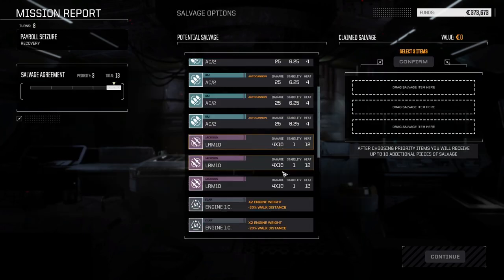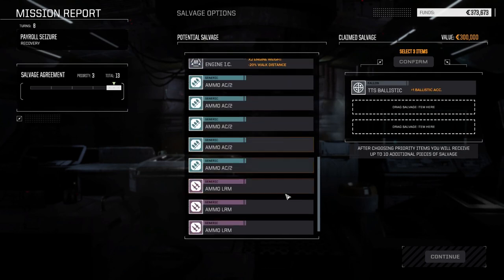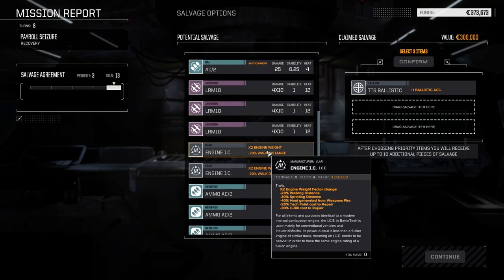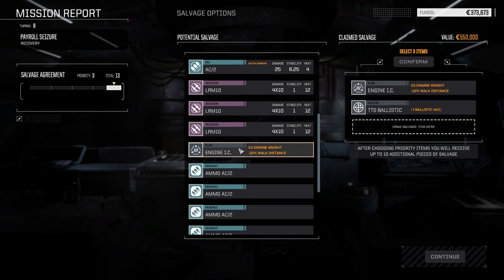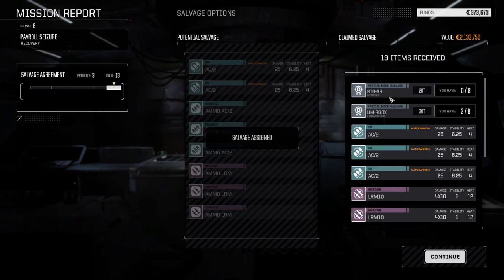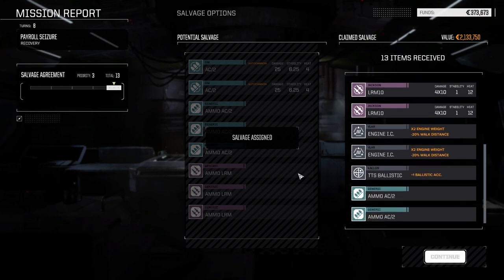What are we taking? We got three parts here. TTS Ballistic for sure. No specialty ammo. The internal combustion engine is 250,000, the others are 150 - I'm taking two of these and selling them. We did get two mech parts, a couple of AC2s, and LRM 10s - nice. Let's fix our mechs and then jump right into the half skull mission and knock that one off too.